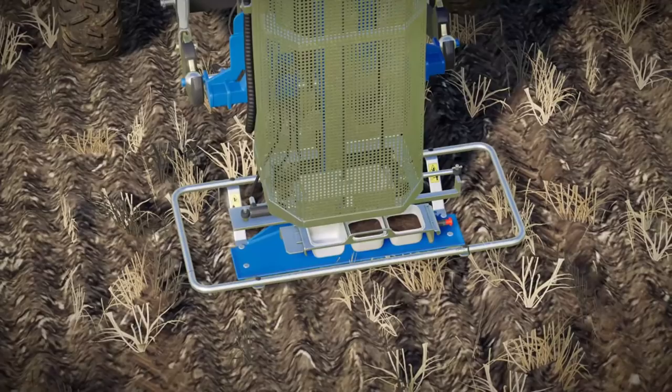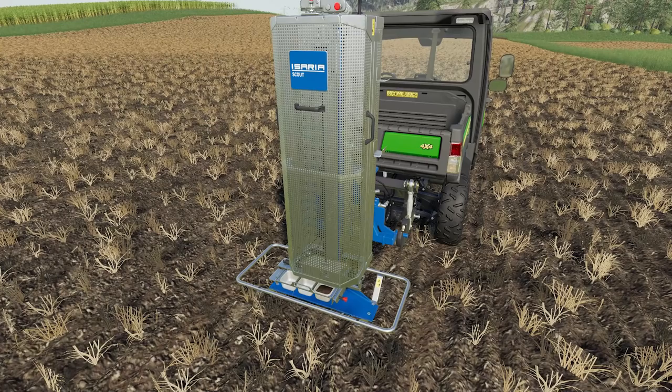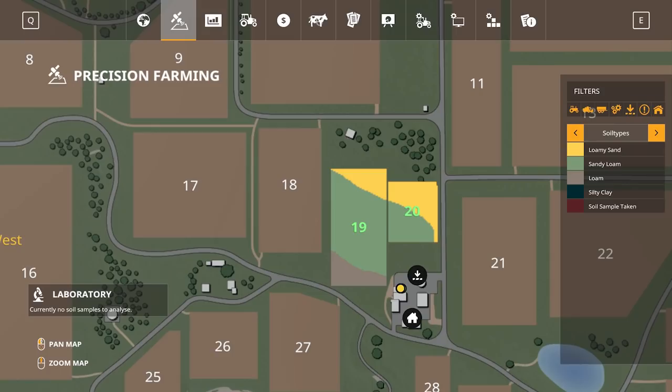The first stage is to take soil samples. These are taken using the Isaria Scout, which attaches to the rear of the John Deere Gator. This sampling unit is fully automated and so can be operated from the driver's seat as you travel the field, sampling the soil in a 25 meter radius. Once you have taken enough samples from the field, you send them for analysis and this will return the soil properties for the area you have sampled, showing the areas as a varying map of four soil types.